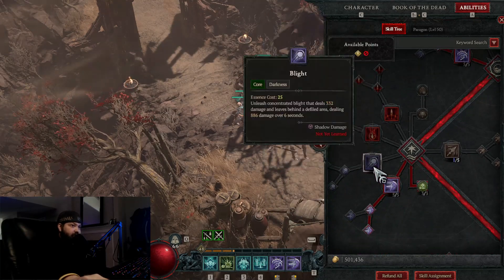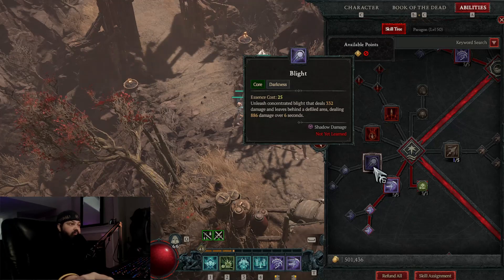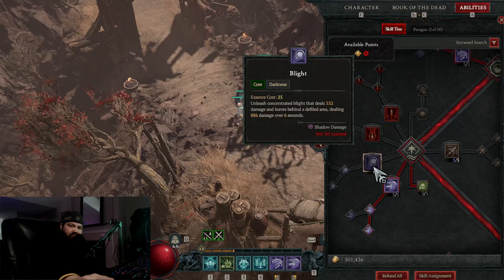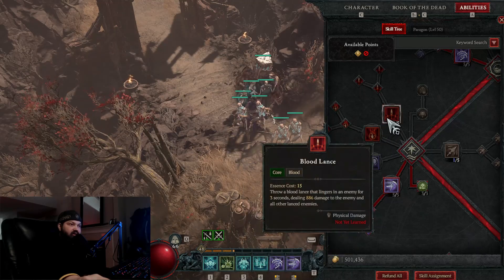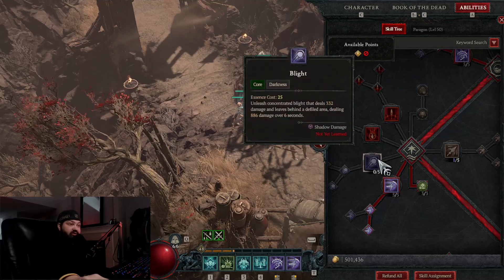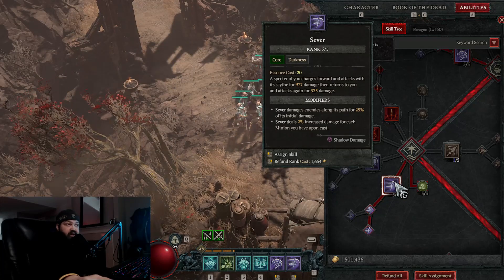Next I had Blight, which is a darkness shadow spell, but I didn't really like it — it felt like it wasn't packing as much punch as other abilities could. I haven't tried the blood build or the bone build; I've been going darkness almost the whole playthrough, so I can't say if those are good or not. But I will say Sever is amazing.